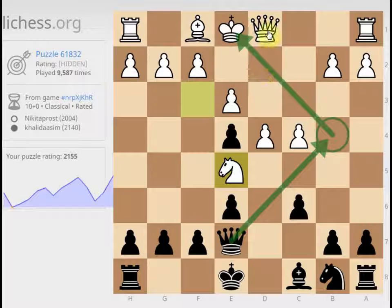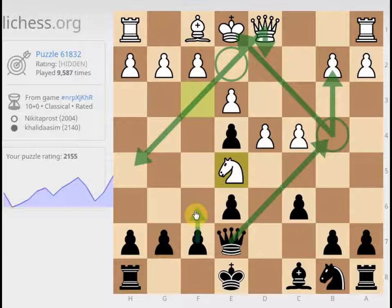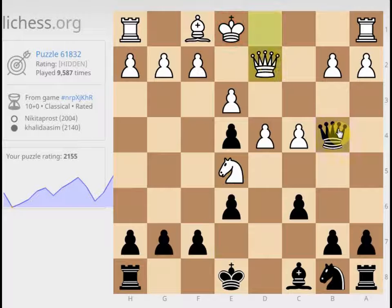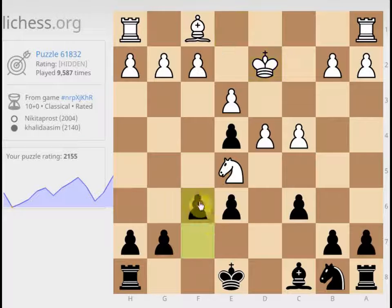White wouldn't necessarily have to trade queens — he could bring the king up. But now he's uncastled and he's going to lose a pawn, and it's just generally very bad for him. And then the fact that this is block two, I'm probably going to win the knight anyway. So if I were to give check, his best option is to trade the queens and block it. So after we trade the queens, the trap snaps shut.